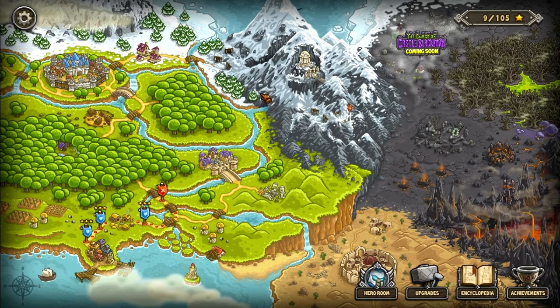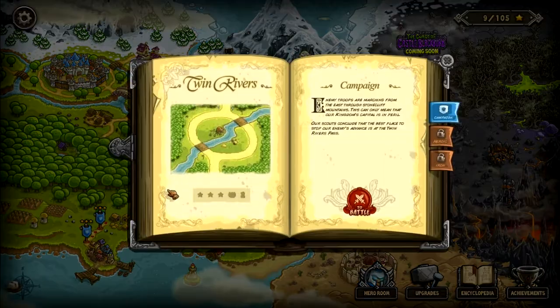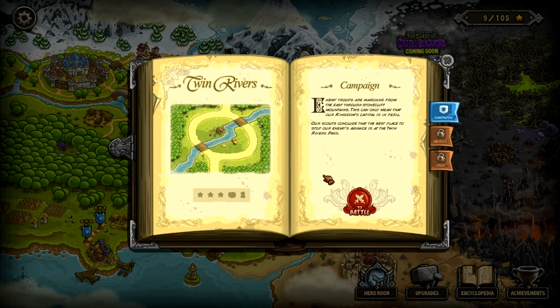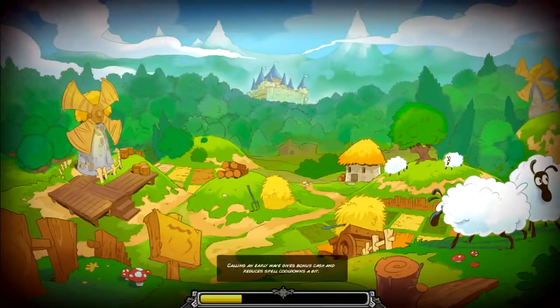Hello and welcome to part 3 of Nez's Kingdom Rush playthrough. I nearly said FTL there but this is indeed Kingdom Rush, so we're going to dive straight into the Twin Rivers — not literally, just figuratively. We're not going to drown in this rapid flowing river. Enemy troops are marching from the east through Stonecliff mountains, which means our Kingdom's capital is in peril. Our scouts conclude the best place to stop their advance is at the Twin Rivers Pass.